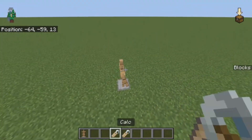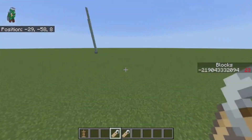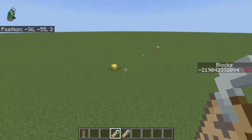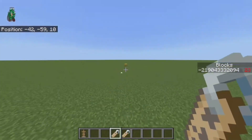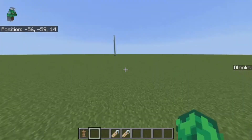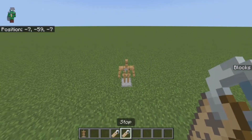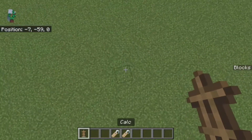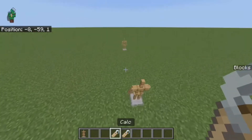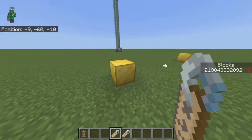Then you place the other armor stand, and remember this armor stand should be facing the first armor stand and in the same lane. Then all you have to do is name this one 'calc'. I forgot to add a ticking area so it doesn't have infinite range. You just make them face the same way and you're pretty much good — you can do it in either direction, like this.